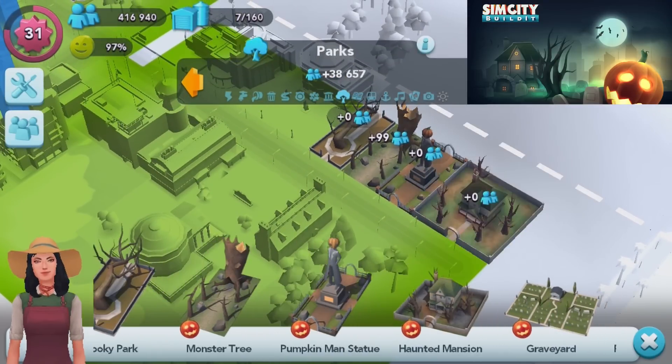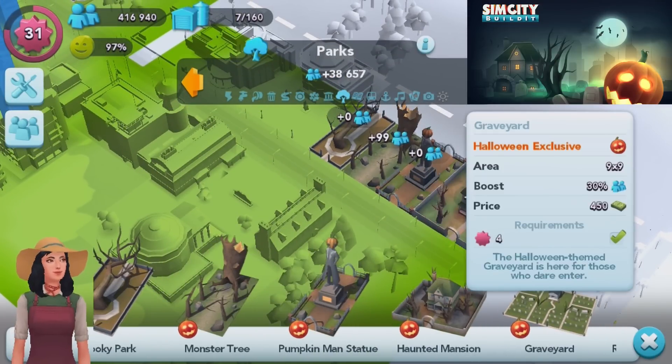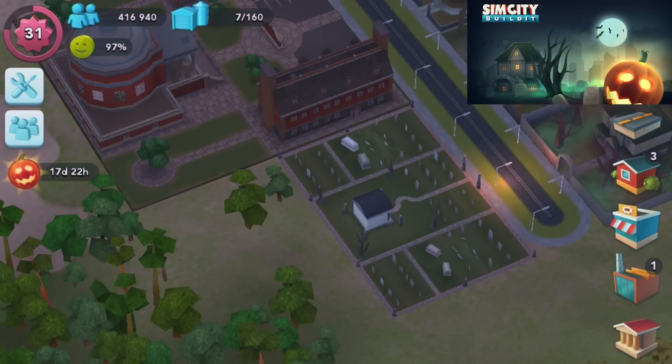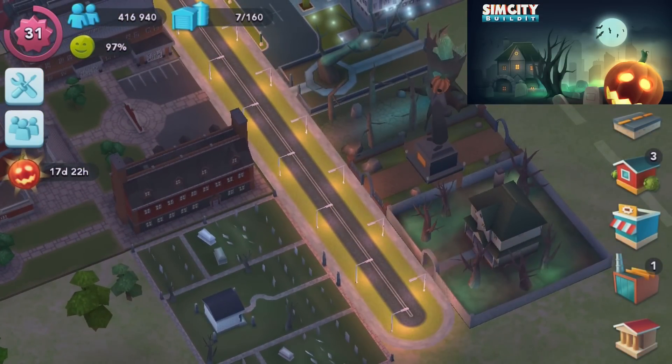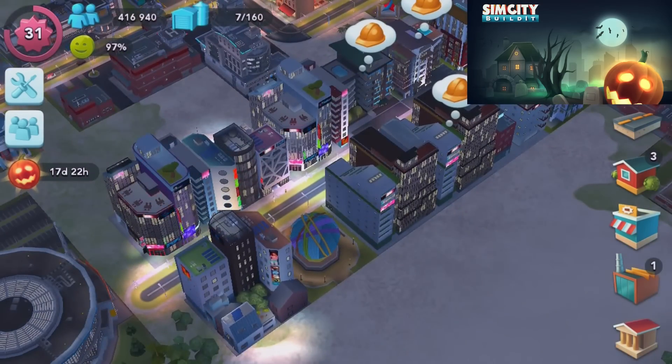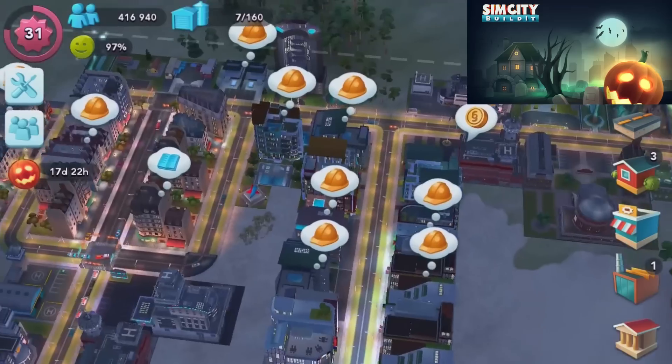I wonder if there's going to be a witch coming out of that. And then the Graveyard - 450 SimCash - the Halloween-themed graveyard is here for those who dare enter. So we've dropped the graveyard down. Don't really see any ghosts around there, but look at that - the night has just fallen upon us, the lights have just come on.